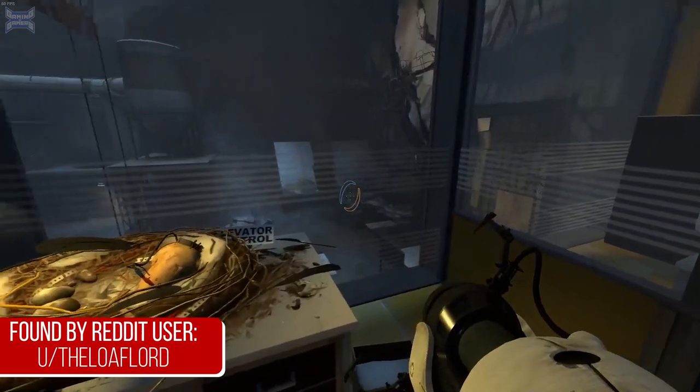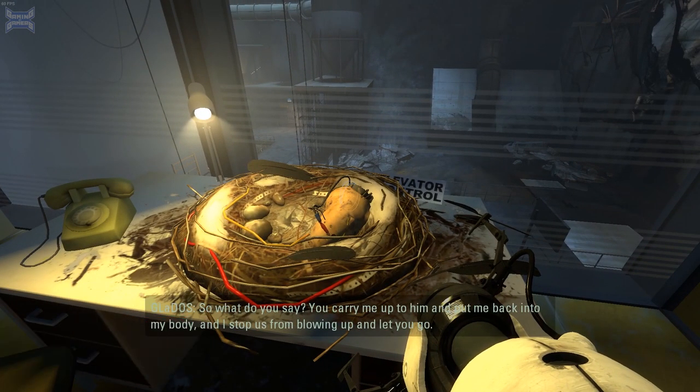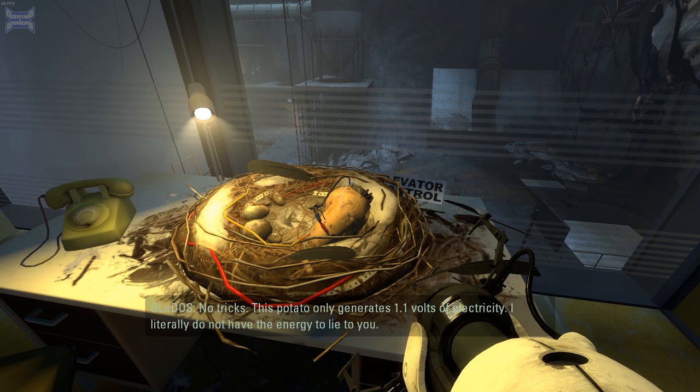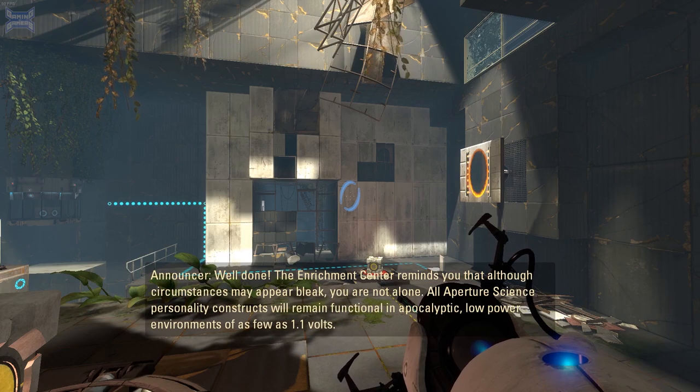On to our next detail: shortly after finding GLaDOS in the bird's nest, she asks if you'll help her get back into her body, giving you freedom in return. She knows you're skeptical of helping her. Earlier on in the game, the announcer tells you that all personality constructs will function on as low as 1.1 volts — a detail that becomes relevant here.